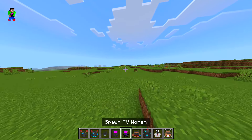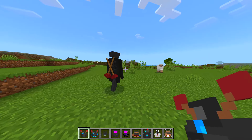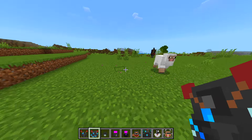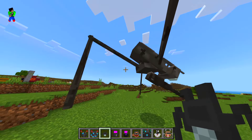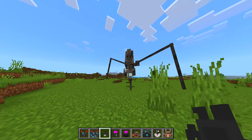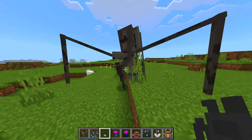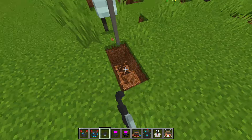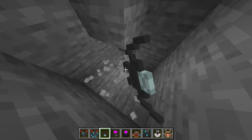I forgot which one it is — it might have been this one here — but let's spawn in the first one. We got plunger cameraman, very very cool. Is it going for the sheep? No it's not. The next one we have is spider camera — whoa, why is it moving so weirdly? What's wrong with it? Wait, why is it looking down here? Is there something down there? I don't see anything. What is down here? I'm actually kind of curious.